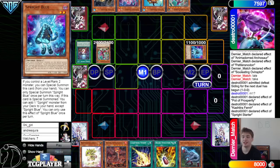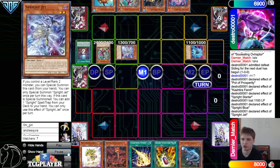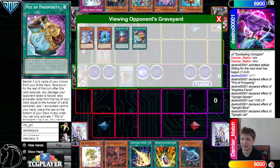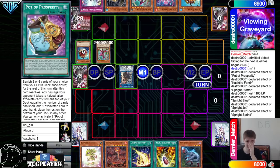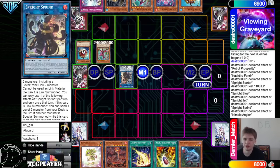Activate the Blue effect to search Jet, then Special Summon Jet, Jet Effect grab Double Cross — decides to do that before summoning Kara — goes into Sprint. Sprint, not Gigantic. I thought for sure since we didn't summon Kara we were just going to use these to make Gigantic, play around Nib.